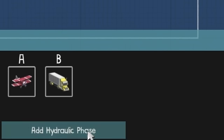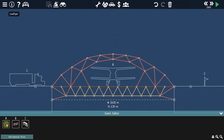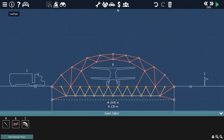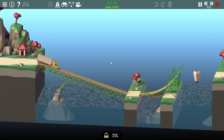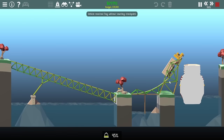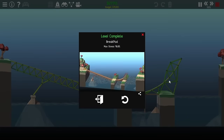I also want to add a hydraulic phase to the start of every level that doesn't already have one. This means that every level will be in motion, and you could already see what I'm planning for level 1 in World 5. The normal way to beat this level is to get the truck all the way to the bottom, and then it has to go up a ramp and slide right back down.